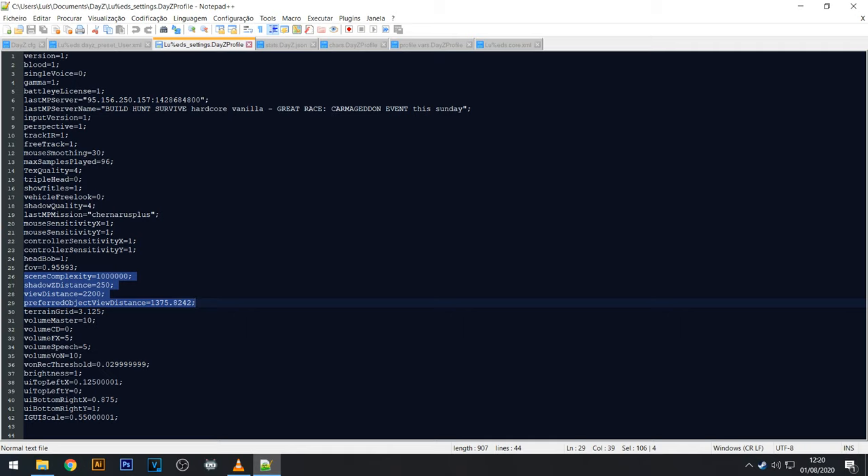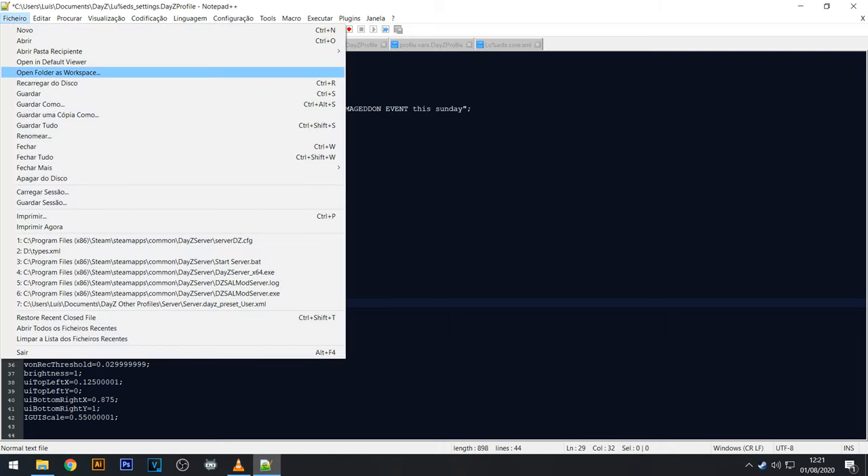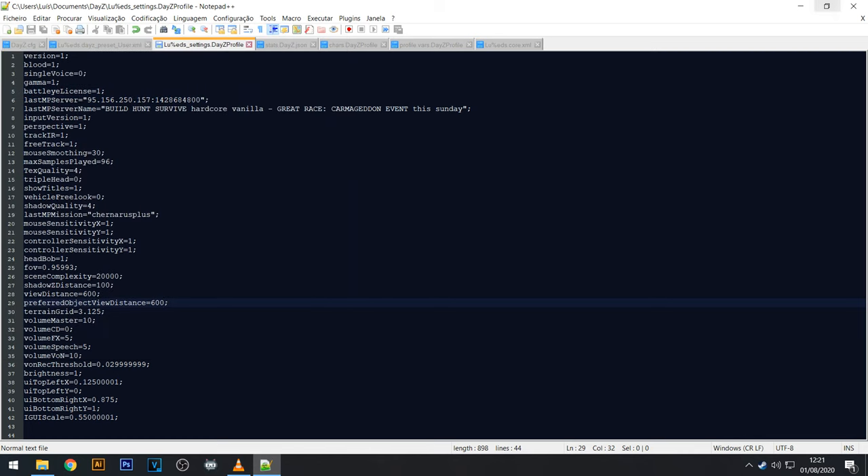Here on lines 26, 27, 28, and 29 you're gonna make these changes: for scene complexity, change the value to 20,000 — that's a 2 followed by 3 zeros. For shadow distance, reduce it to 100. For view distance, lower it to 600 — start at 600 and increase a little if needed. For preferred object view distance, also set it to 600.